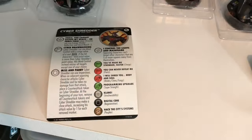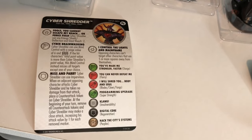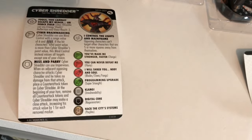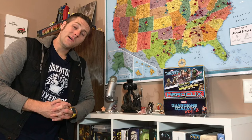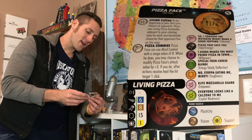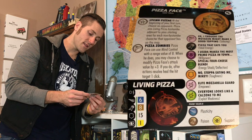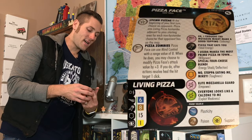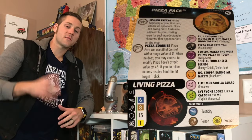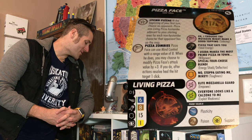You can also go to WizKids.com — I think Pizza Face is on there. Pizza Face has some traits and special powers. Mind Control with a range value of 8. When he uses it, you may choose to modify Pizza Face's attack value by 3. If you do, heal the hit target one click. Kind of an interesting payoff — I guess you're feeding the enemy pizzas after you smack them around. You've got the Living Pizza token, which is cool. I love anything that drops a pog. Pizza Face is a really cool exclusive piece because you've got that Living Pizza roaming around with some good powers, and Support so it can heal your Pizza Face.